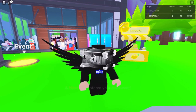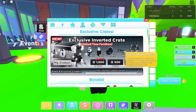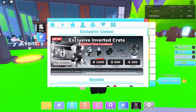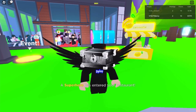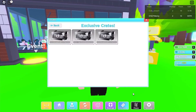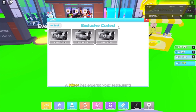Opening our sixth crate — and no, we got another boring Inverted Piggy Bank. We have four more crates to go. There's a 15% chance of getting the Inverted Royal Chair, 10% chance of the Inverted Royal Table, and a 5% chance of the Inverted Well. I'm starting to think it's better to just buy the table and chair directly without going through these crates.